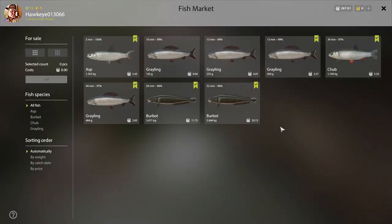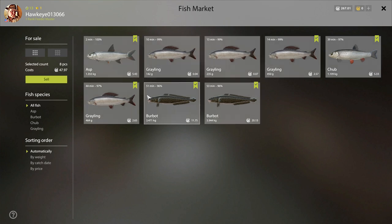Let's see what we've got for our fish here. The asp was 5.43 silver. The grayling was 2.57 for that one, 5.33 for that one. The burbot: 20.13 silver, and the other one was 11.75 silver — that's pretty good, very good actually. That's my biggest fish, heaviest fish so far — I broke a record on that one. 47.97 silver plus the other 11 — that's over 60, not bad at all, closer to 60.